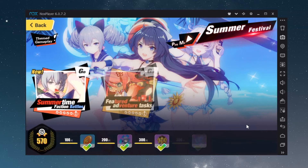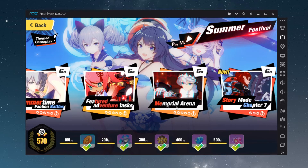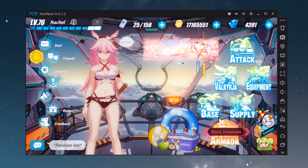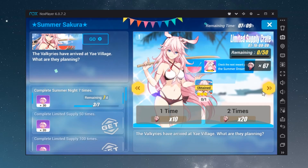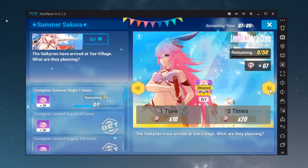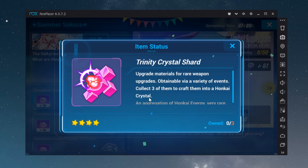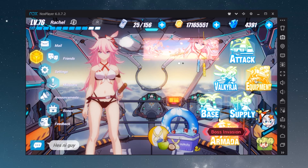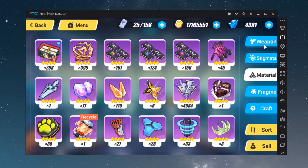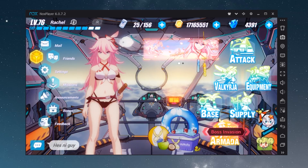Last but not least, every update the SEA server gives you a chance to win this crystal — you just need to complete one of those missions to earn an Imaginary Crystal. Also, at the time of recording this video there is a summer event where you can have a chance to own one as well. Pay attention to the game events, and I hope you guys find a way to get that five-star weapon. Have an amazing weekend!